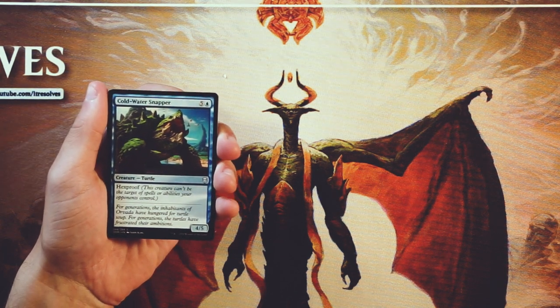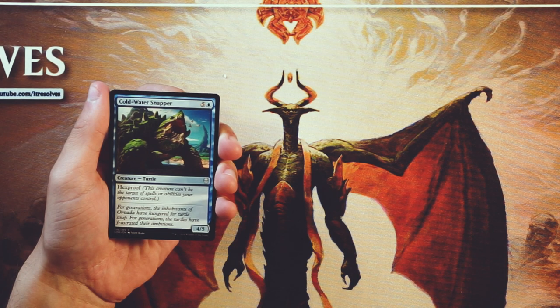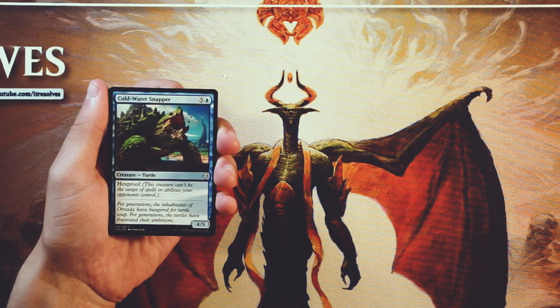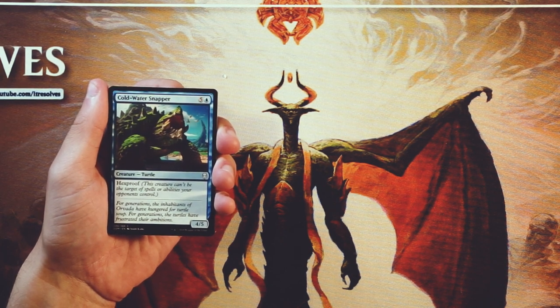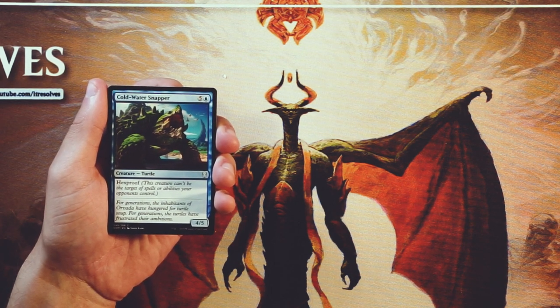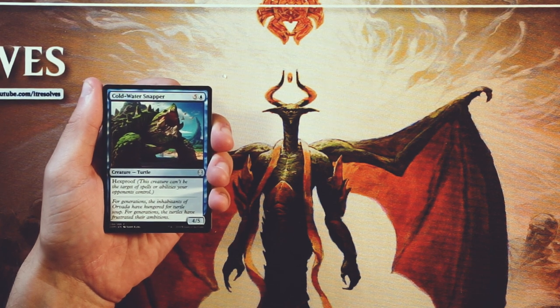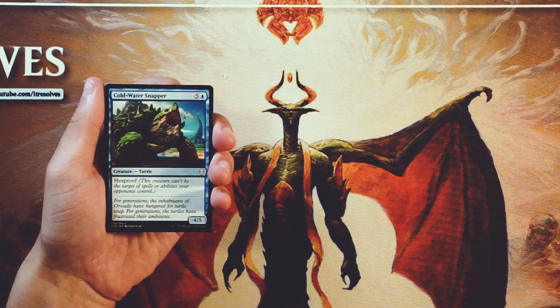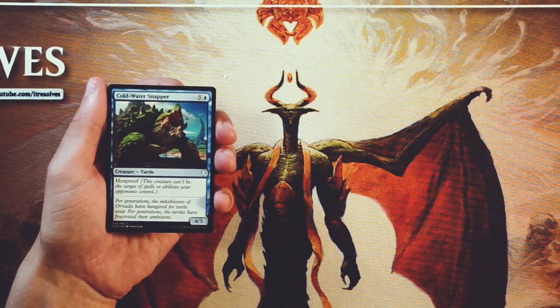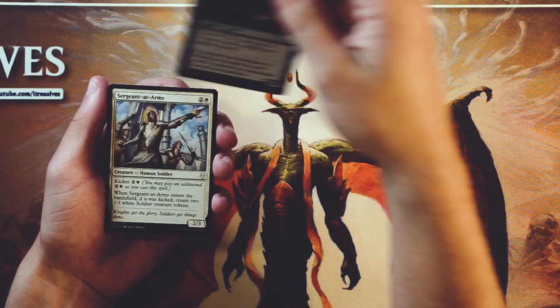Our first card is Coldwater Snapper. It is a 4/5 for four and a blue, and it has hexproof. Normally I don't like cards like this — overcosted, low on the stats. However, hexproof makes a huge difference in limited. Hexproof is very, very good. I don't think this is an amazing card; it's not first-pickable. But it is actually really nice because targeted removal, burn, anything like that just doesn't work against it. They're going to have to sweep it or deal with straight-up combat damage. You can really do a lot with hexproof in general — just something to note there.